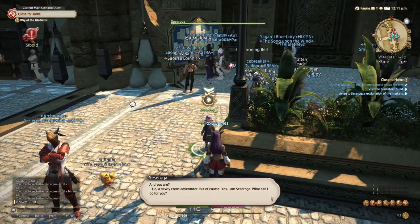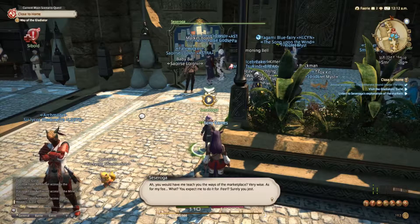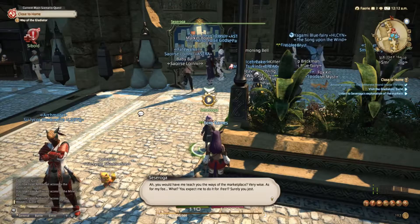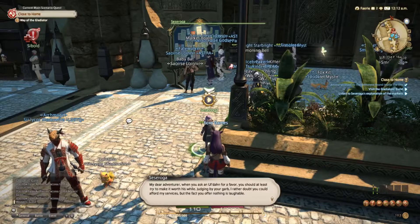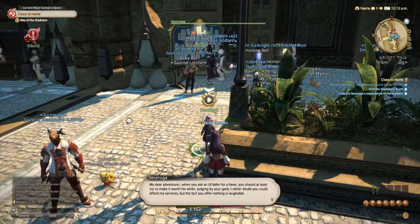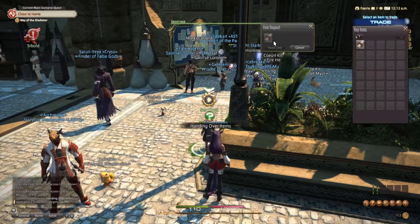At the Sapphire Avenue Exchange, a merchant named Cesaroga greets the player. He says: 'You expect me to do it for free? When you ask an Uldan for a favor, you should at least try to make it worth his while.' Upon seeing Momodi's letter, he reluctantly agrees to help: 'Consider yourself fortunate to have such influential friends. You stand in the Sapphire Avenue Exchange, the busiest and most profitable marketplace in the Sultanate.'